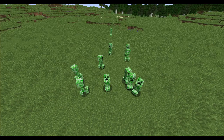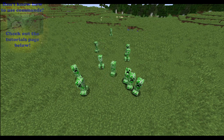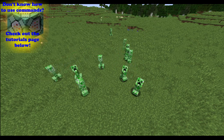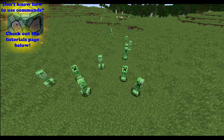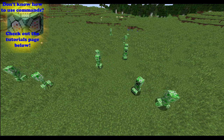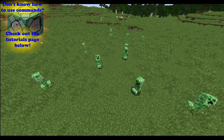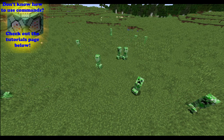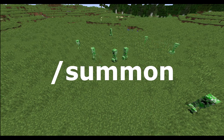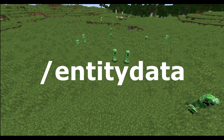Creepers — they're cute, cuddly, and a little bit annoying. We're here to talk about some of the NBT tags creepers can come with. If you're not familiar with anything just said, check the tutorials page in the description to learn about how command blocks work. In this example, we can modify the NBT tags of the creeper using the forward slash summon command, or we can change an existing entity by using the entity data command.